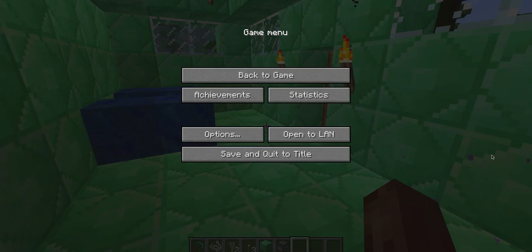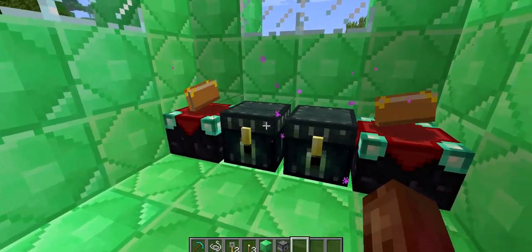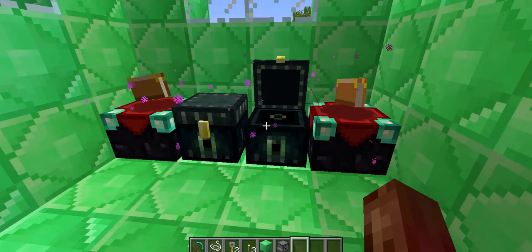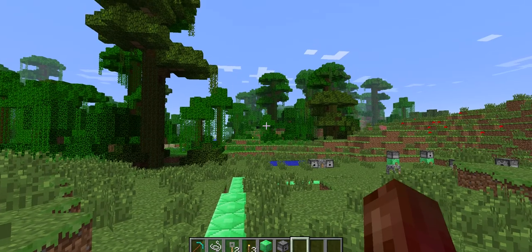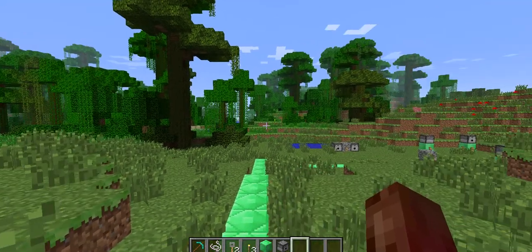Hey guys, I'm back with another Minecraft 1.3.1 update review, and this time it's going to be on finding cocoa beans in the jungle. Cocoa beans, when you find them in the jungle, will be just your average cocoa beans like you would usually find in dungeons, except they'll be like they actually are in real life — like a fruit. Some people might say that they look like coconuts on palm trees, so let's go find some.